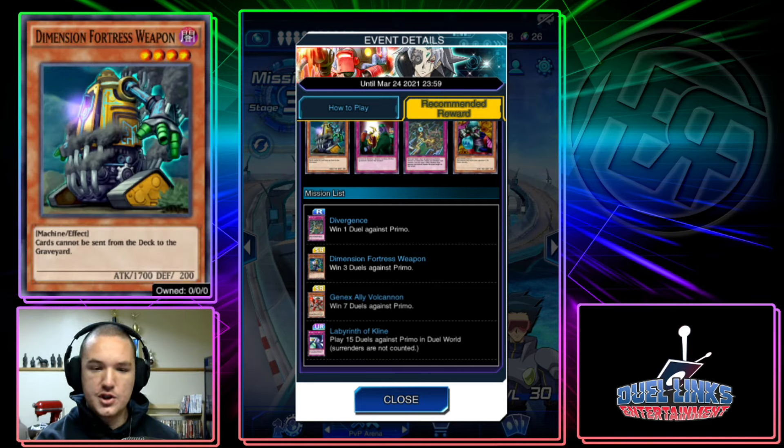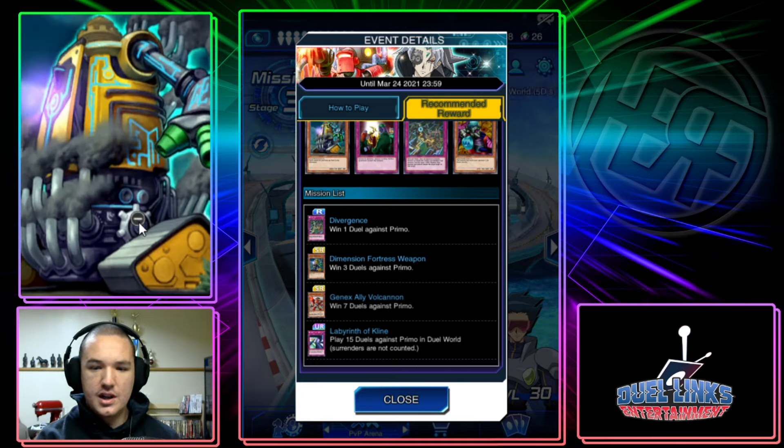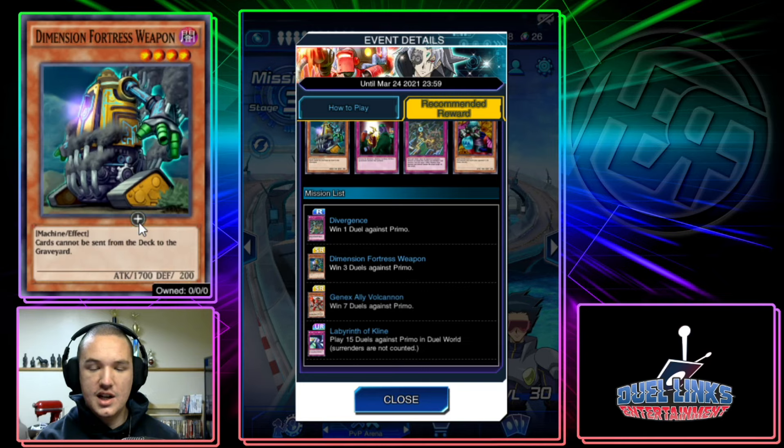Dimension Fortress Weapon: cards cannot be sent from the deck to the Graveyard. Honestly, it's not the craziest card in the world, but it's just a really odd floodgate that they decided to include in the game, like Quarantine was before.